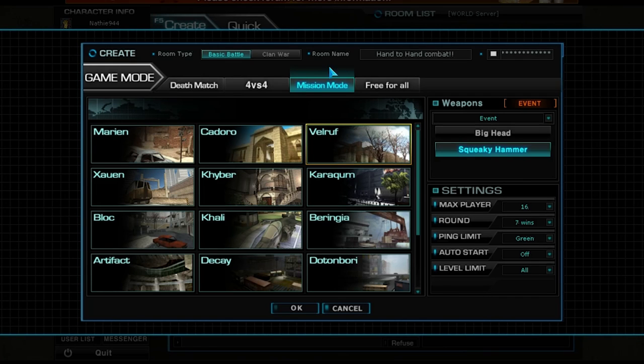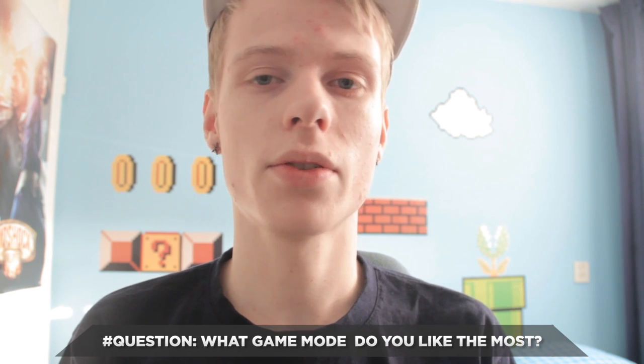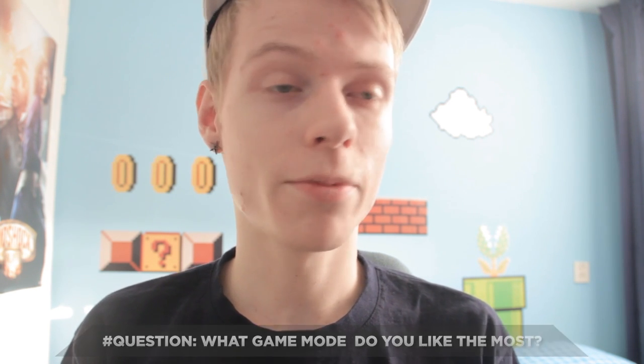Oh, and I almost forgot — when you want to play clan war, you simply switch your room type. Those were all the room options! I have a question for you: what game mode do you like the most, or which room option? Let me know in the comments — I'm really curious. And if you have any questions, let me know and I'll try to answer them.